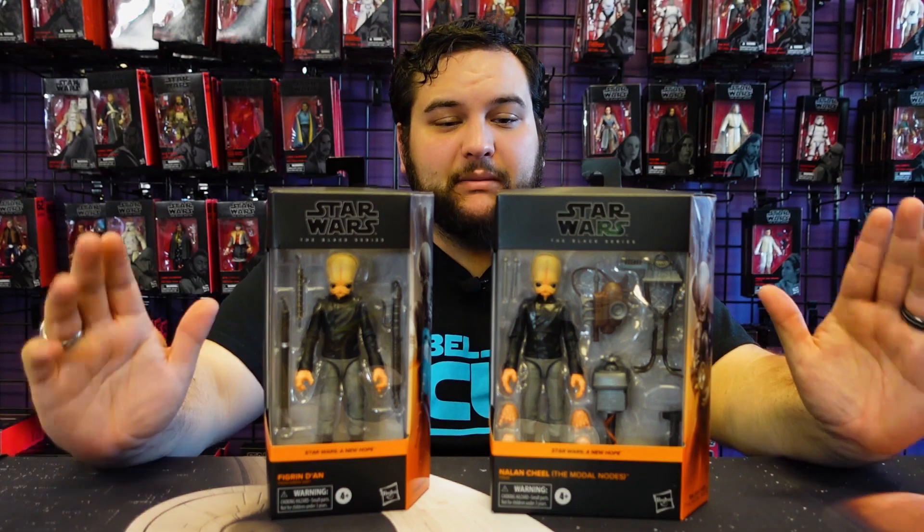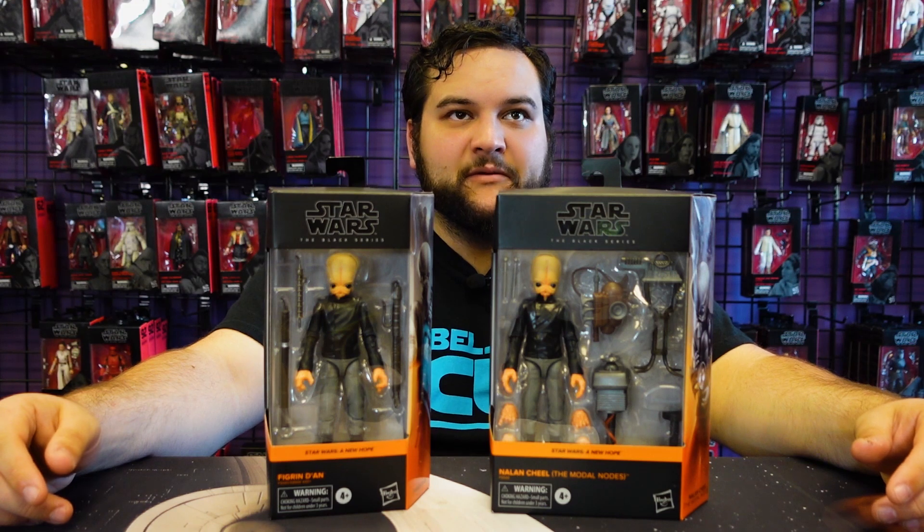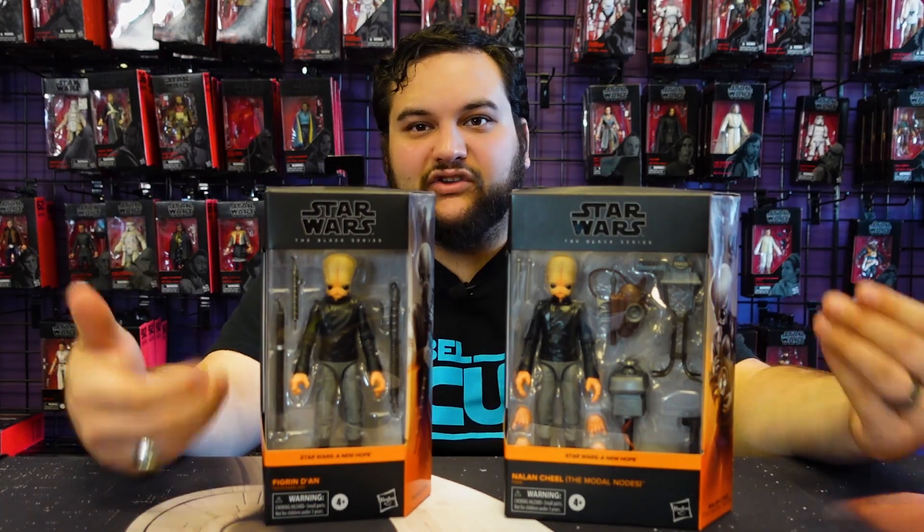If you want to get started on your Max Rebo Band, you need at least one for Barquin D'an, who is part of the Max Rebo Band and wears the same costume design. If you need one for your Jabba's Palace diorama you're working on, then you need at least one of these as Barquin D'an. Minimum you need five, and the most affordable way to do that is to get four of these and one of the deluxes.